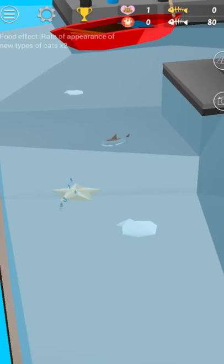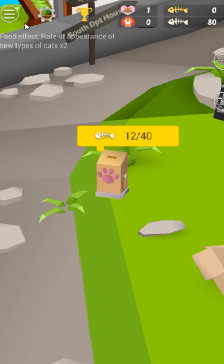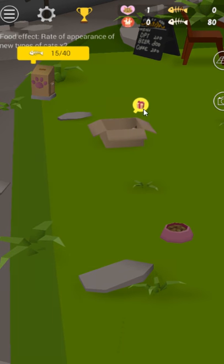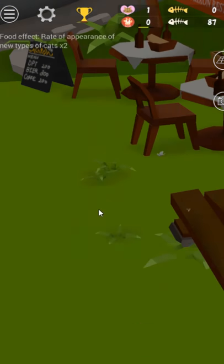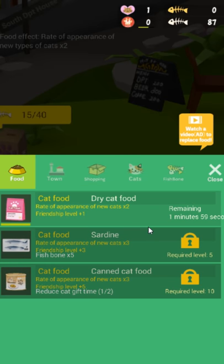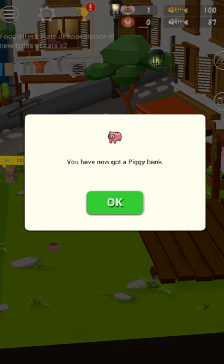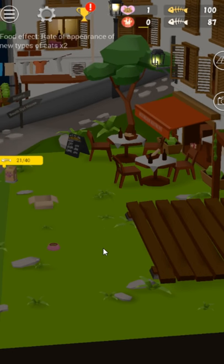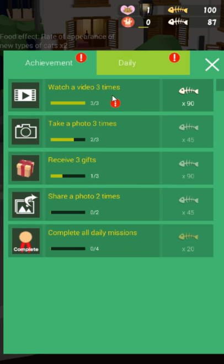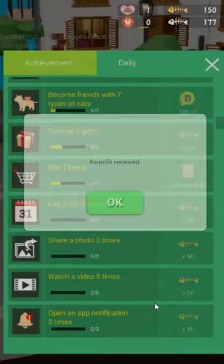I just wanted to do a quick video on this, show it off — it seems cute. I don't know too many people who have played this for very long, but I've been meaning to play it. I was hoping we could do more in the first minutes of the game, but without ads it's a little bit slower. I watched three of the same ad — ad systems are so brilliant. I have a piggy bank, I have some fishbone currency, and I've completed a quest: watch a video ad three times. It does have the Abyssrium-style achievement system where you do things — buy seven items, log in three days, seven kinds of cats.